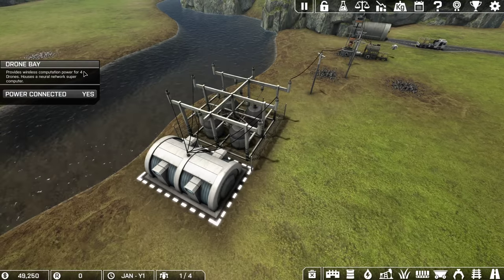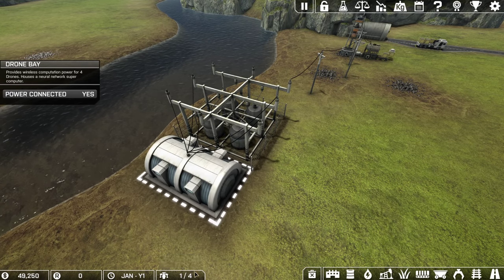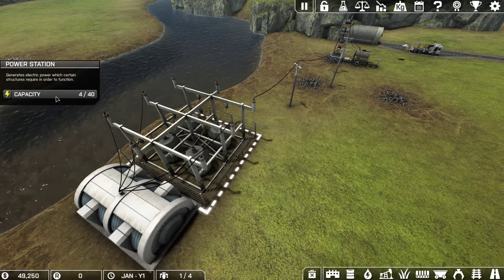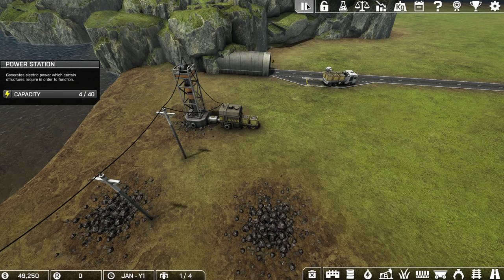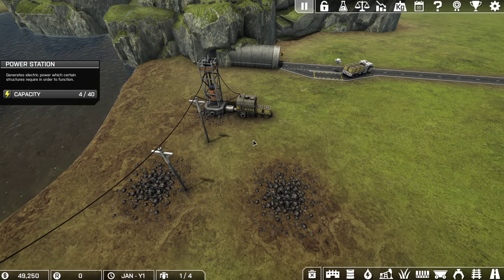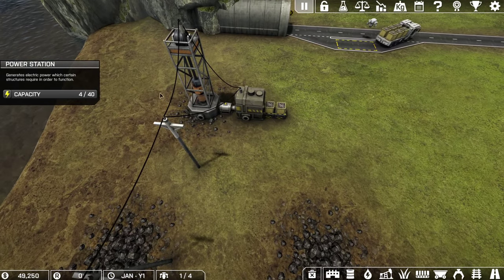You start off with a drone bay which supports up to four drones — we have one out of four. There's also a power station which can power up a lot more things than we currently have in our network.